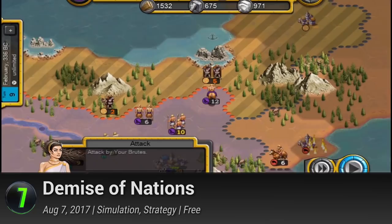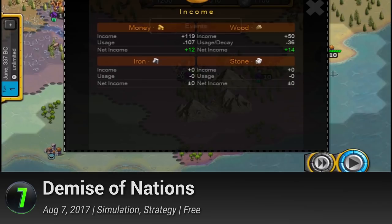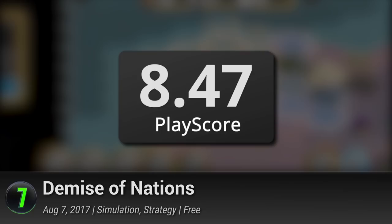Practice the virtues of good development, study the science of warfare, and watch a humble town become the greatest empire the world over. With ancient powerhouses and modern giants, begin your journey in Rome, Japan, the United States, and more, and watch them overcome the biggest obstacles on the way to domination. With enough trades and alliances, you'll have world domination at your fingertips. It has a provisional PlayScore of 8.47.